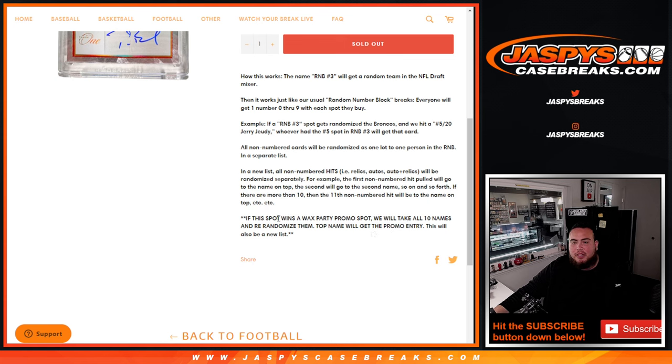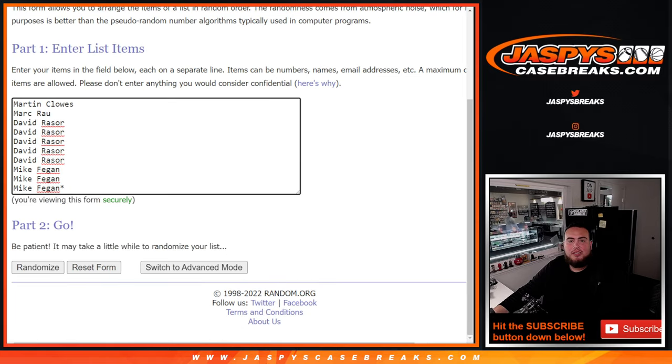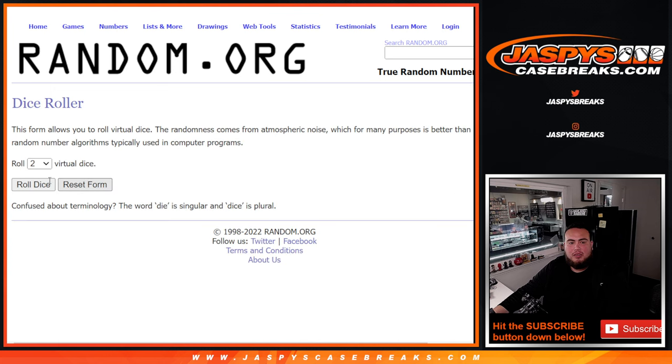If a Wax Party promo spot is won with this one, then we'll take the 10 customer names and randomize them, and the top name will get that promo entry spot. So here you go — here's the dice, here's the customer names and numbers. Roll it.